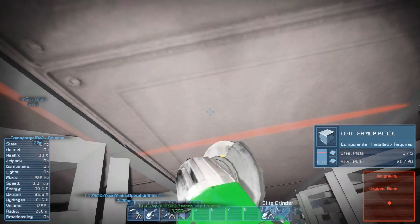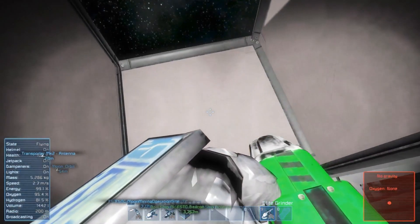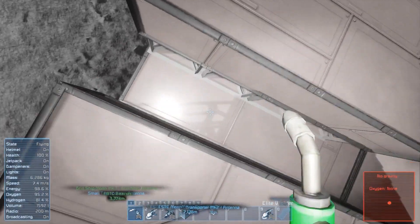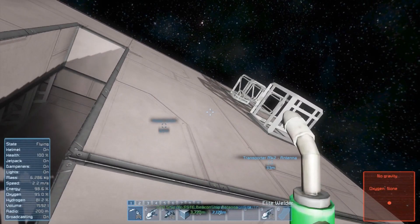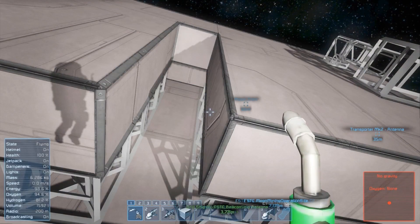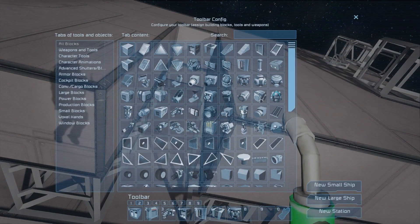I'm gonna use the fast grinder. So stairs going up for the oxygen thing. Although I want the windows — stairs or windows.